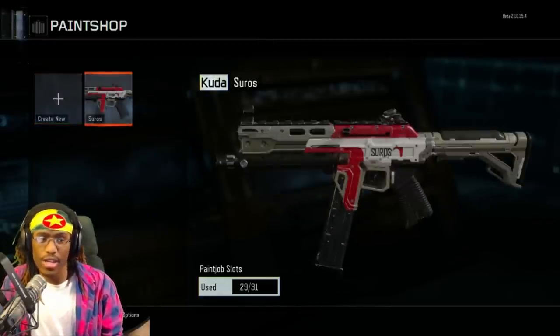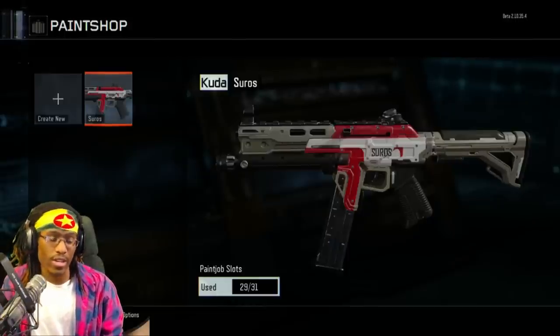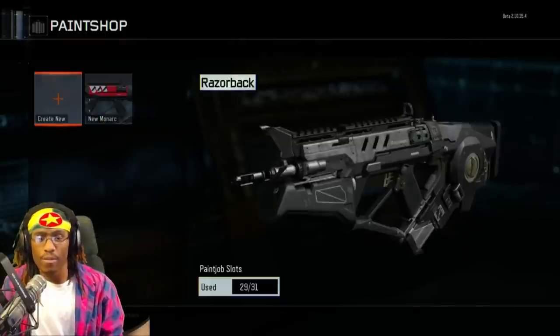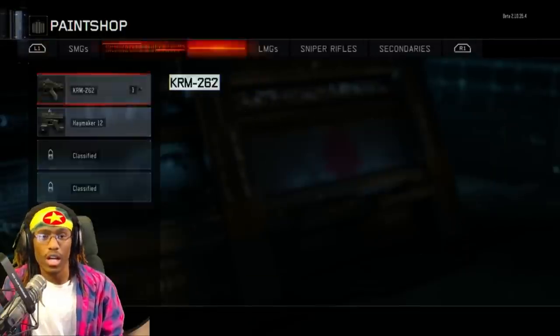I got this Cuda right here, an SMG, and I made a Saros-themed Cuda — Saros is from Destiny. As you can see, the game doesn't allow you to customize the entire gun, which really sucks because it would be great to customize from top to bottom. Here's a Weevil, another SMG — a P90 — and I have a Vanguard-themed weapon, also from Destiny. And a New Monarchy faction camo on the Razorback, another SMG.